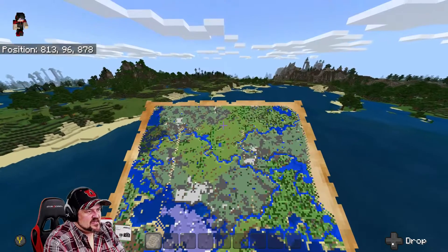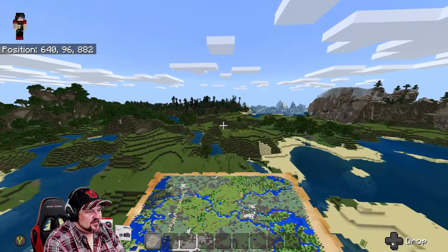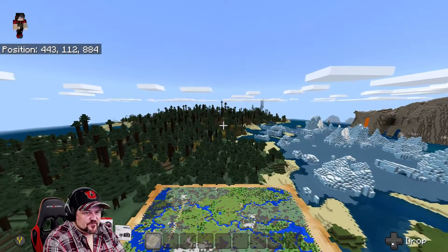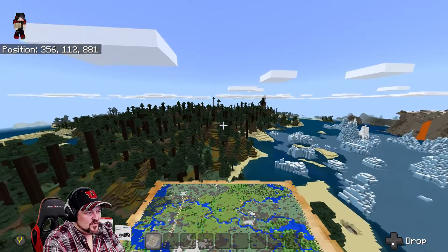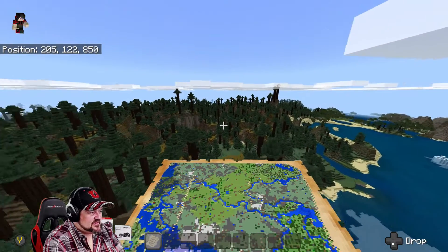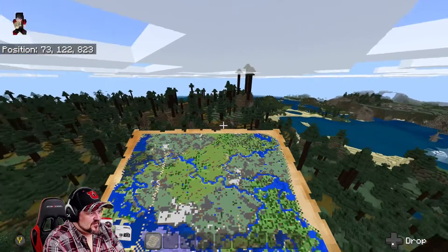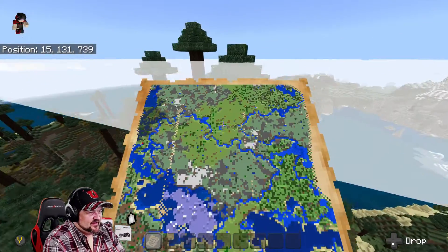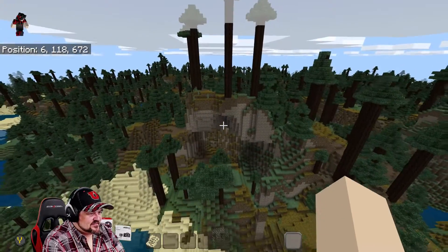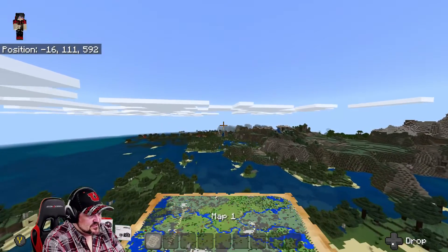You have this ice biome right there, and right next to it is a mega taiga biome, which is really cool — you get a lot of cool blocks out of it. Flying across, not many ravines, but there are pretty cool cave systems going into this mountainous biome. The mega taiga is one of my favorites; I'd love to do a survival series in one someday. Look at these trees — they pop right up above the clouds. Really cool structures and mountains here.